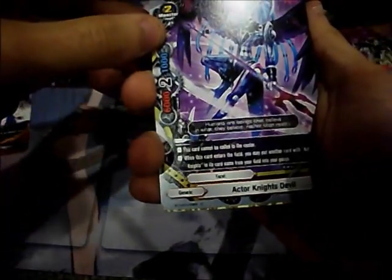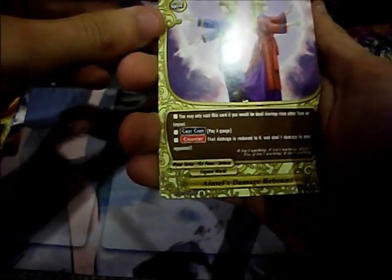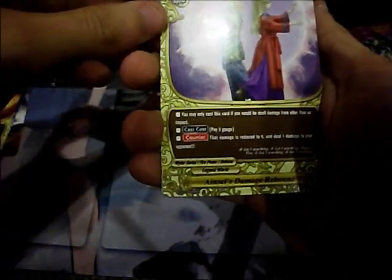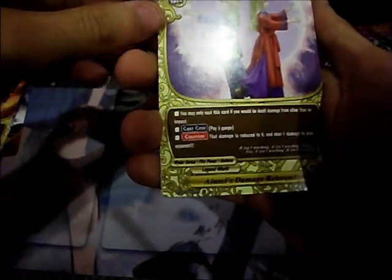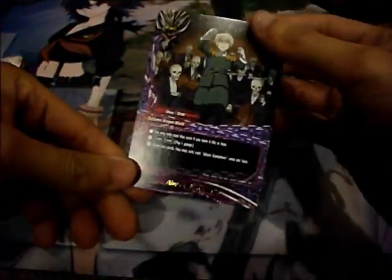Right Sword Dragon, Action Knight's Devil, Berserk Guard, Aincel's Damage Rebound — only cast if you would be dealt damage from other than an impact: pay 3 gauge, damage is reduced to zero, deal 1 damage to your opponent. Another Abyss Symphony — and another Abyss Symphony! Awesome. Kind of need 4 of that card.